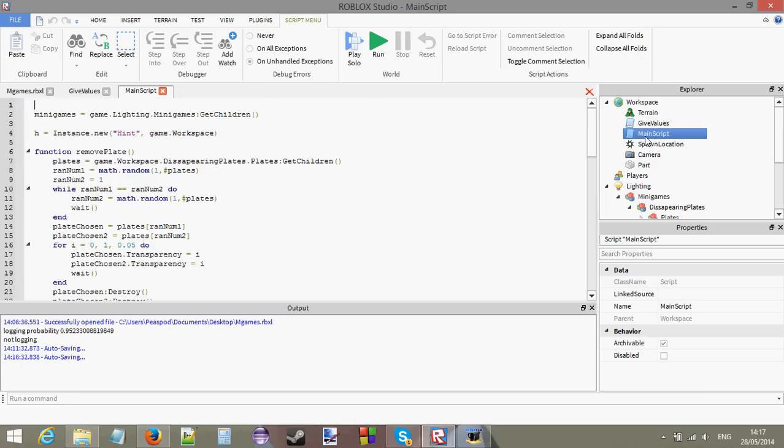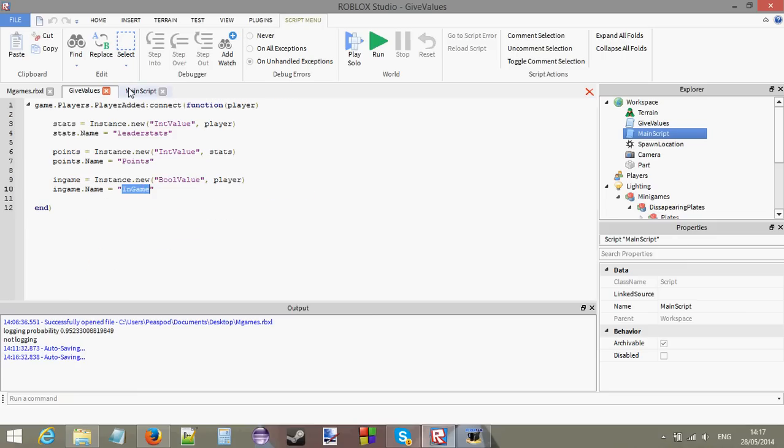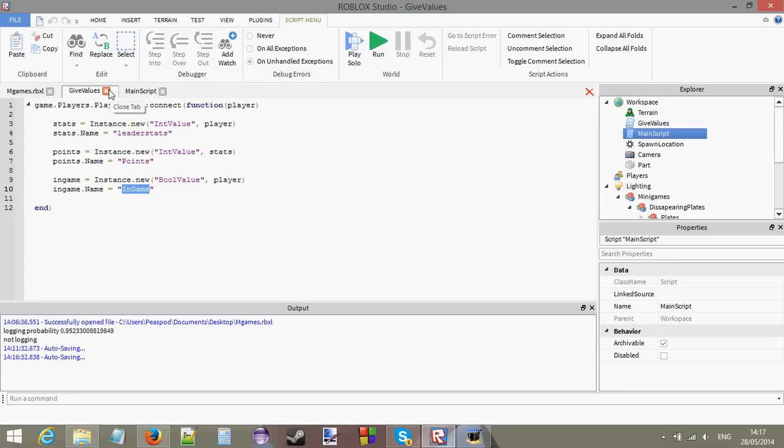When you go to the main script and the round ends, it goes through each player and checks if the in-game value is still true. If it is still true, then you will get your points. If it's false, that means you've died in the minigame and you won't be receiving any points.